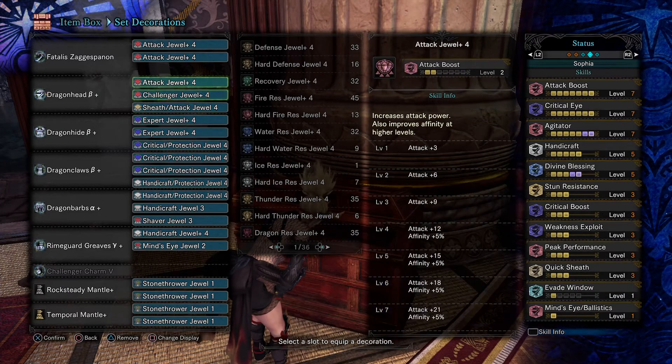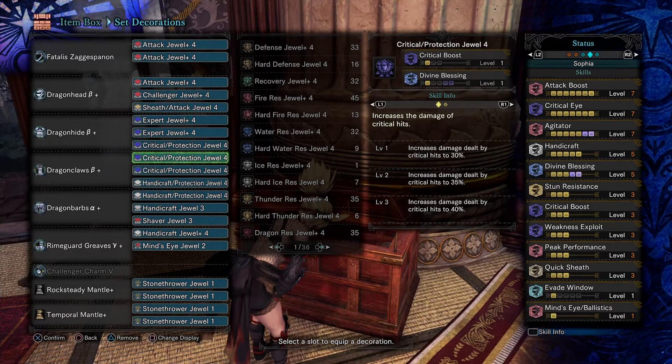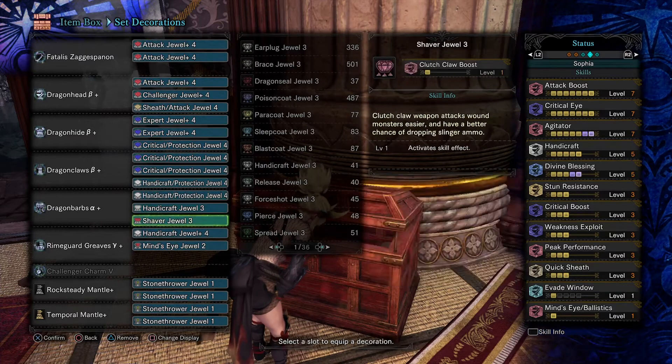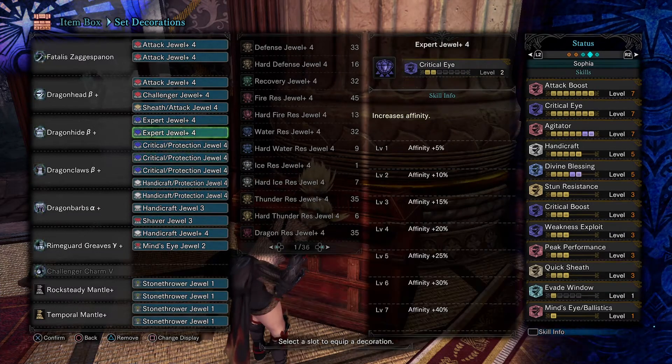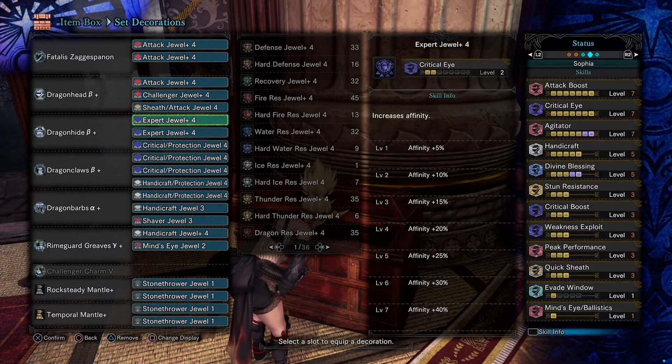I love divine blessing in my sets because it gives me the confidence to just go ham — don't look at your HP, just hope it procs. Though I also mentioned: do not develop that habit, it's not good.